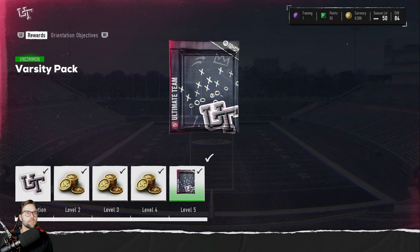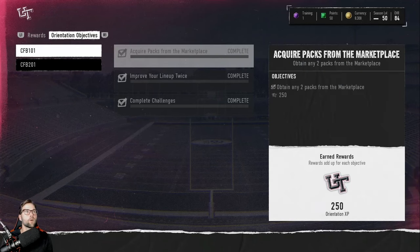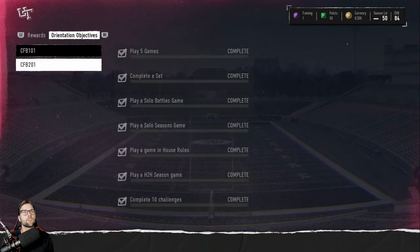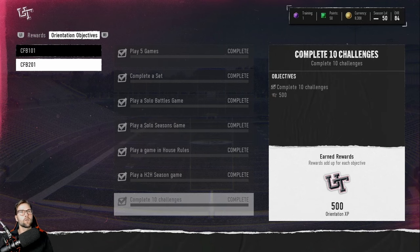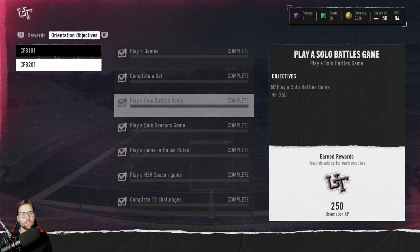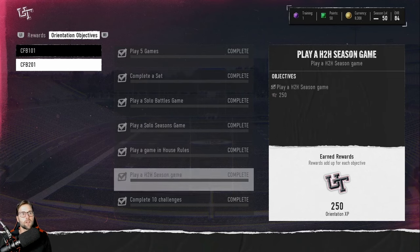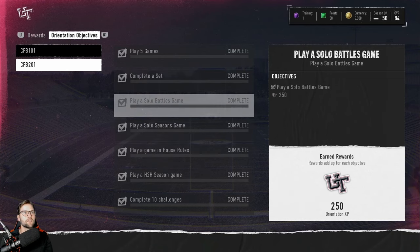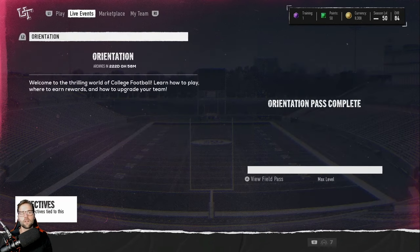If you hit Triangle or Y, a field pass pops up with rewards: you get 500 VC, a Varsity Pack, College Football 101, and all these challenges to do — play solos, play games. Your orientation is purely just about getting you into different game modes. You need to complete 10 challenges, play a game — it's essentially welcoming you to Ultimate Team. This will naturally be achieved just by playing.